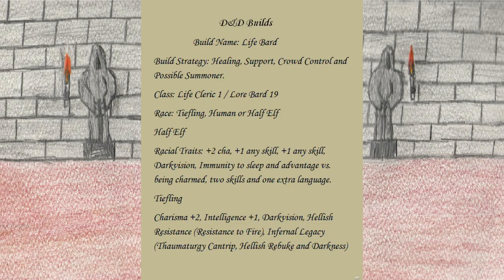Today I'm going to go over another D&D 5e build I like to call the Life Bard. The basic strategy behind this build is healing support, crowd control, and possibly a summoner. This build is kind of an older build, but there have been some recent changes which made some of the spells obsolete, such as Aura of Vitality. The multiclass is Life Cleric level 1 and Lore Bard level 19.